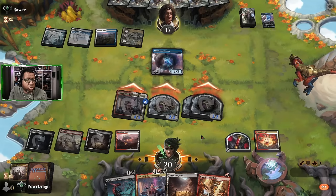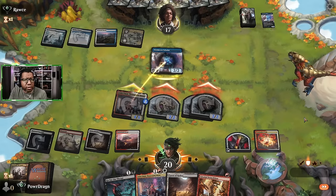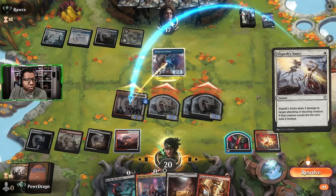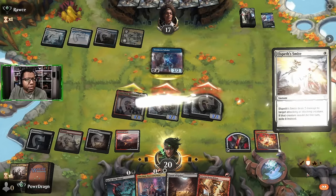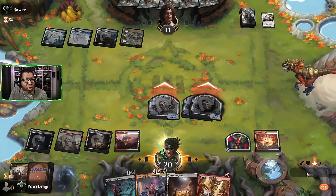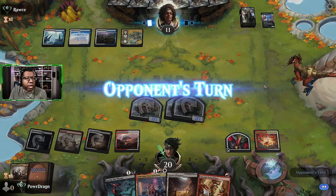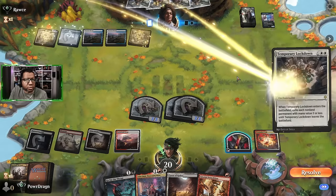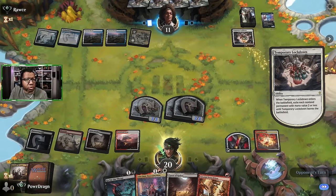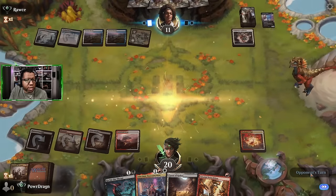The opponent blocks - I'm not going to play the Gleeful Demolition here. They have an Elspeth's Smite, that's kind of gross, but we have a backup Ashtonel. That would only be three damage - I'm gonna wait because they could have something like a Sunfall. Oh, Temporary Lockdown - well that takes away our artifacts unfortunately, but we can live with that.